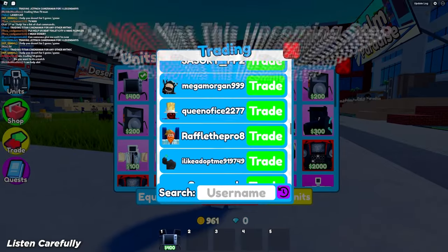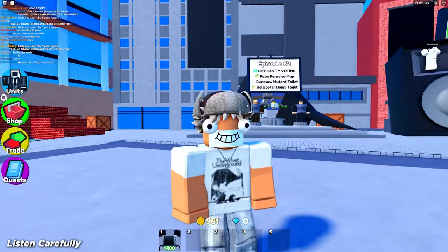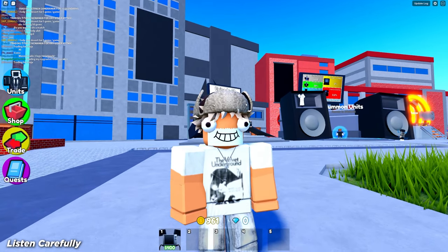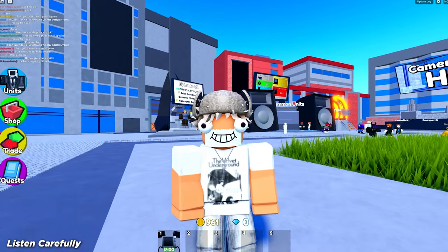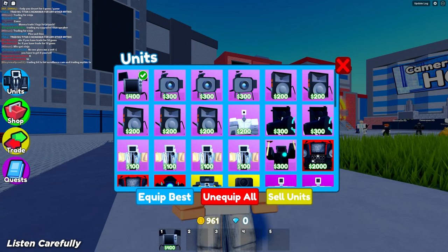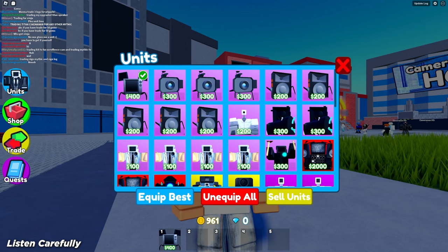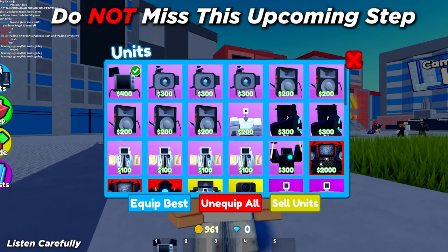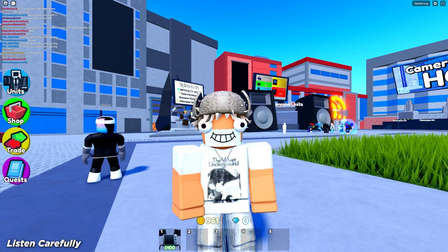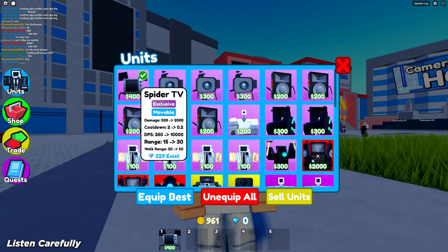Go to trade and press any person in the lobby — it doesn't matter who. Give them a completely random unit you don't use, like a Camera Woman. They are not allowed to send you any units back — it's only you sending. After the other person accepts and the countdown starts, press units so it overlaps your current trade. You'll see a pop-up saying 'trade successful.' Once that happens, close the game immediately — go to Roblox, press cancel, and exit. You have to time it correctly; it must be instant or it will not work.